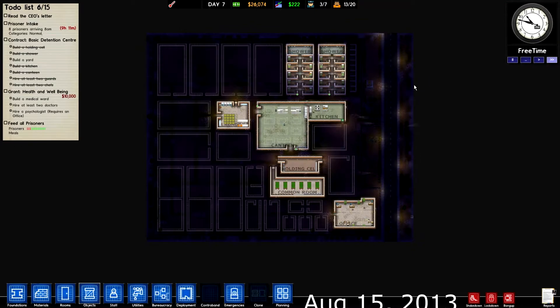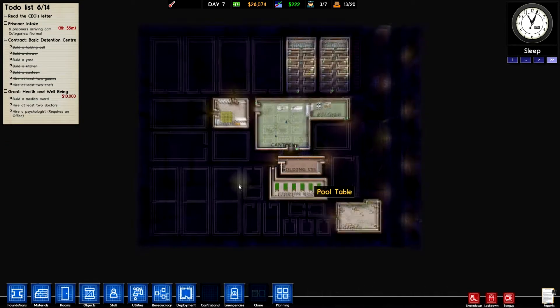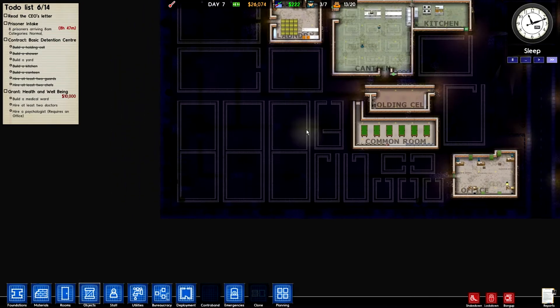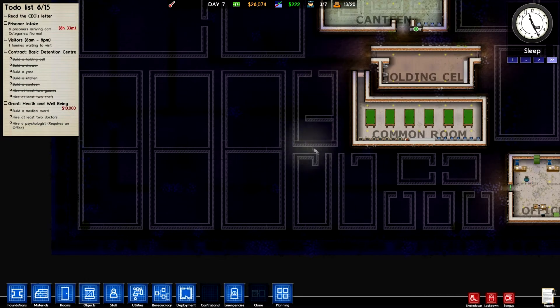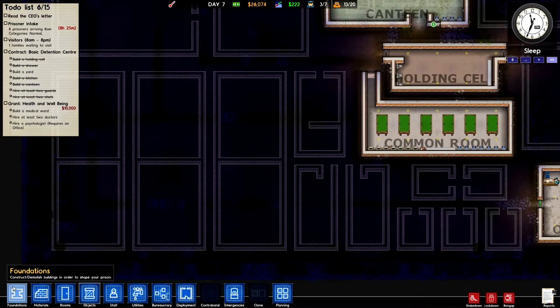Hello and welcome back to Prison Architect. We're back here on Alpine Prison and this is our vanilla run-through — no grants, no mods, no nothing. So what are we going to do today? I think the main thing would be to get the workshop up and running and also the infirmary. So I think we're going to go ahead and start with that right now.